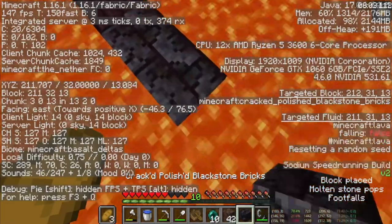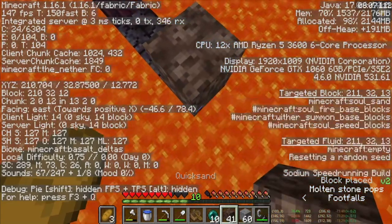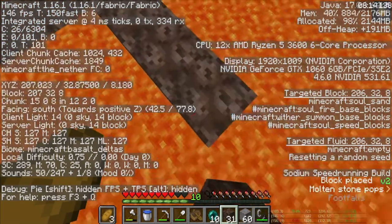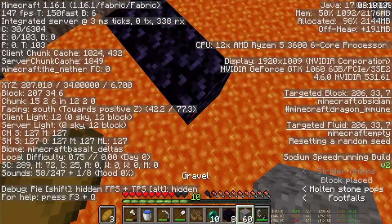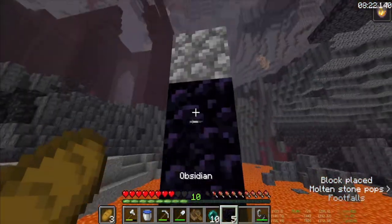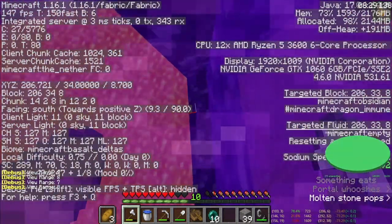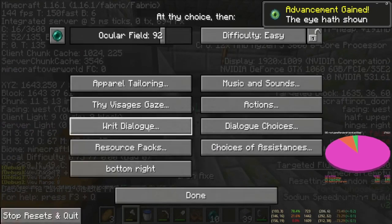I'm just gonna build over to my portal using soul sand, staying on the ledge. We can speed bridge and we're almost at coordinates. Just gonna build my portal - almost used gravel there which could be a disastrous time loss. Just making sure I'm not gonna misplace my obsidian.